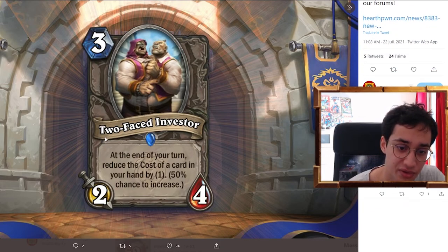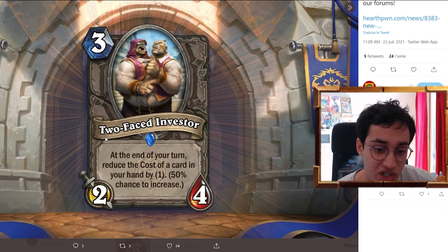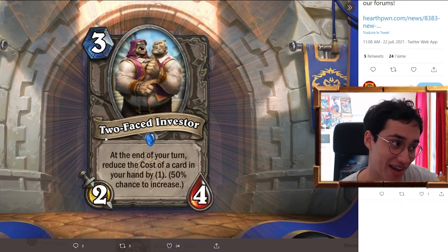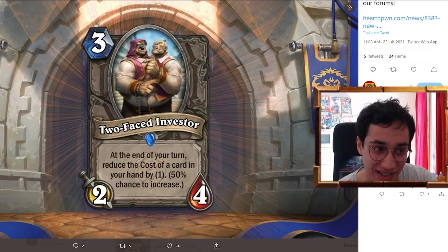There's a 3 mana 2/4 — at the end of your turn, reduce the cost of a card in your hand by one, but 50% chance to increase it instead. So there's a 50% chance of increasing the cost of a card in your hand by one. This is trash. I'm not paying 3 mana for a 2/4 that might increase cards in my hand — no.